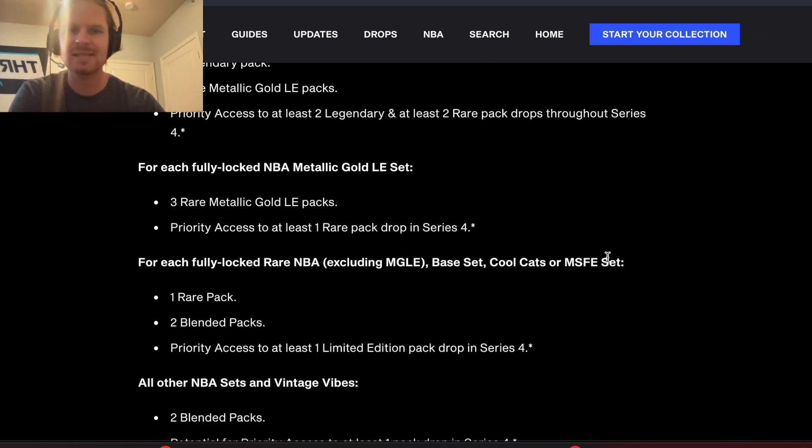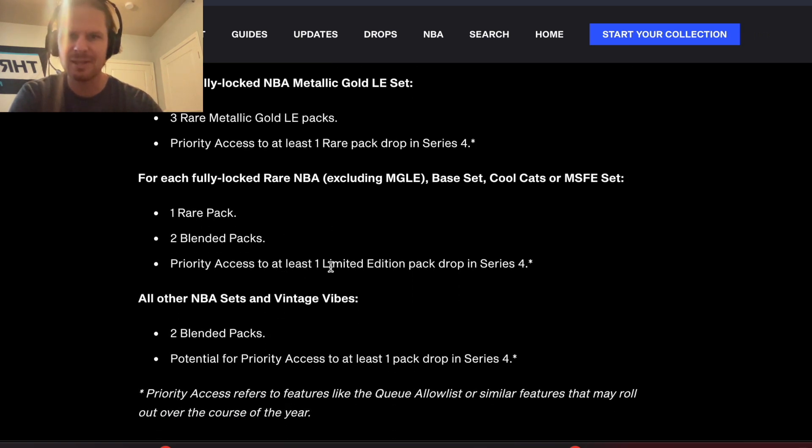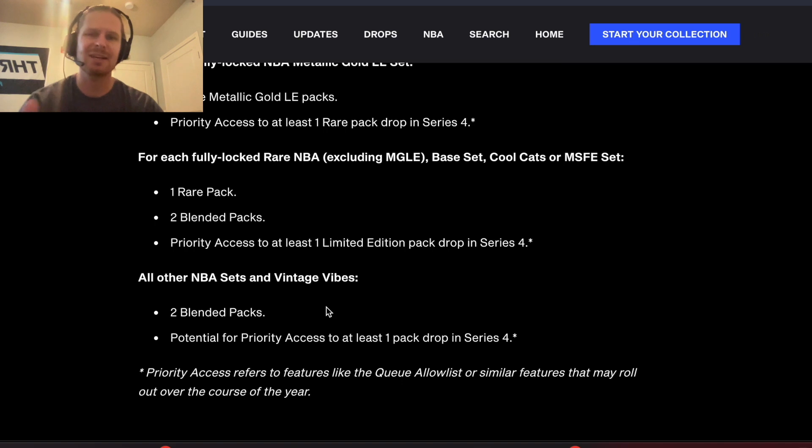For locking a metallic gold set you get three metallic gold packs. For locking rare sets like Base Set, Cool Cats, or Metallic Silver, you get a rare pack, two blended packs, and priority access. For locking common sets, which includes Vintage Vibes, you get two blended packs and potential priority access to at least one pack drop in Series Four.